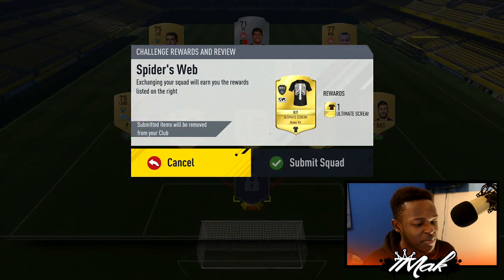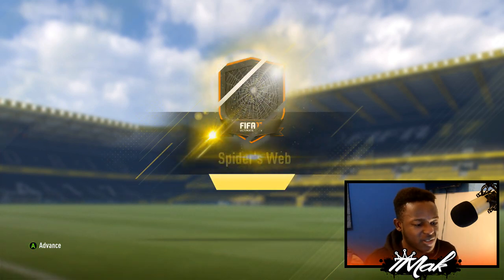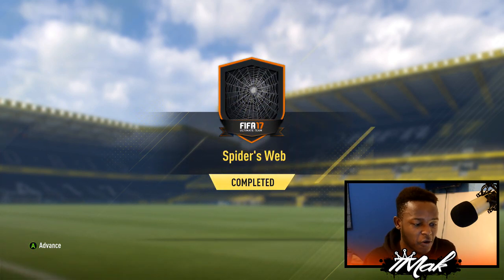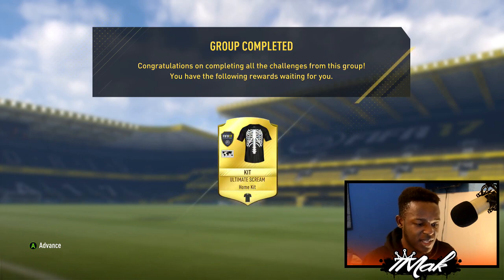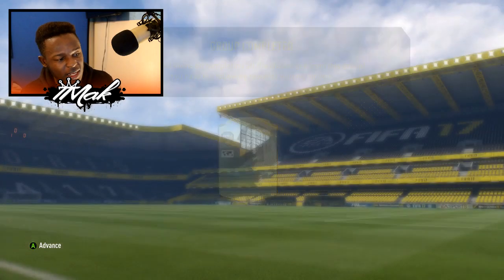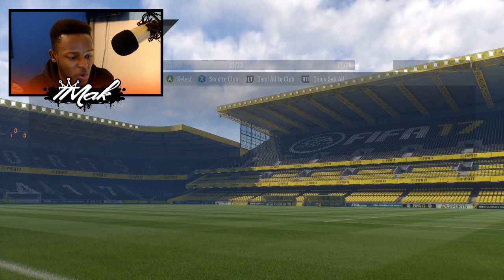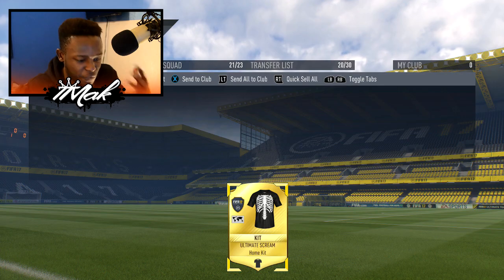If you're looking to get that kit for cheap, these are the players you want to use. I'm going to submit my team now and get the kit live for you guys. Boom — spider web challenge completed! There's the kit. As you can see, we've got the kit and you can put it in your squad — it's a nice little skeleton design around the front of the kit.